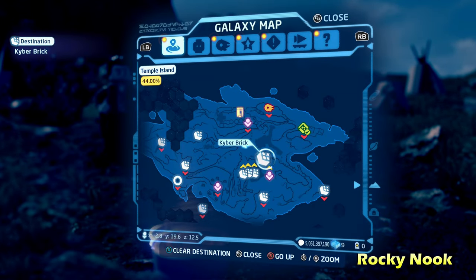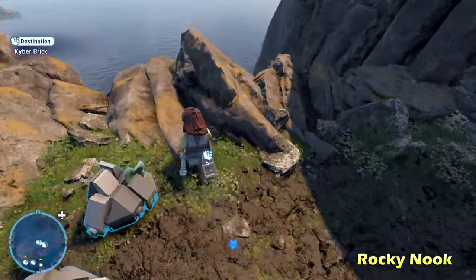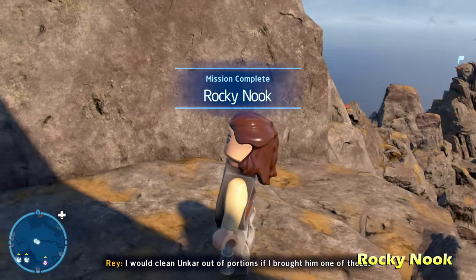Next we're going to do Rocky Nook, in the middle of the map a little bit south. On top of this mountain, all you have to do is climb up to the top and jump off the cliff to reach the ledge for Rocky Nook. Very simple.